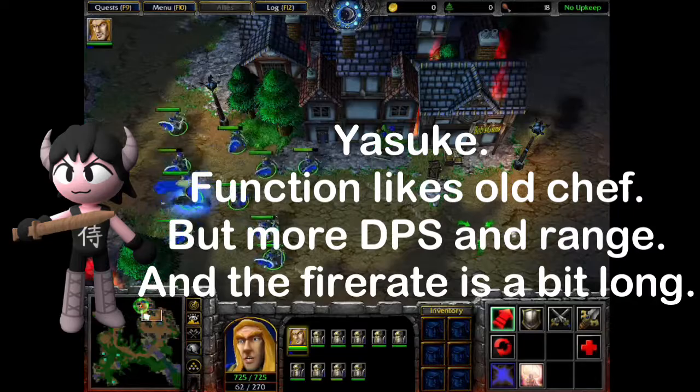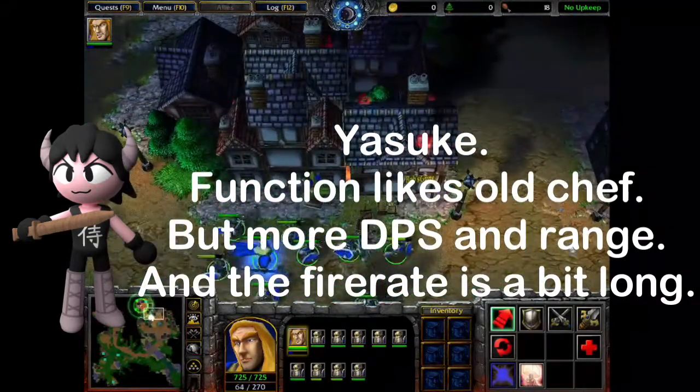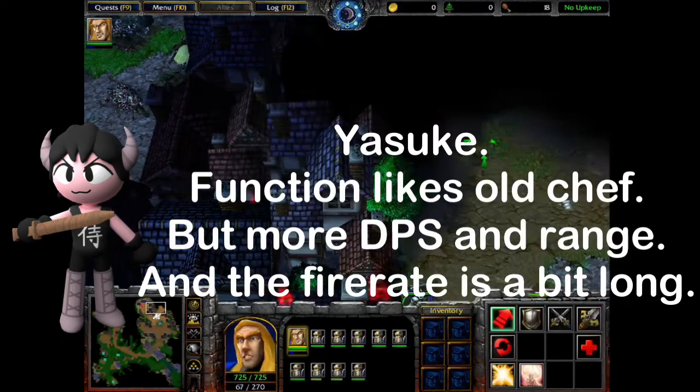Yatsuk — functions like old Chef, but with more DPS and range. The fire rate is a bit long.